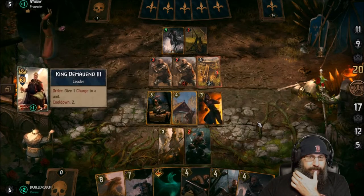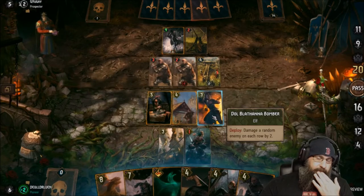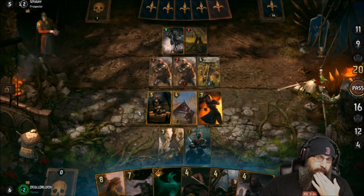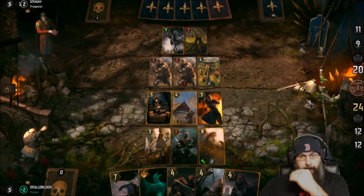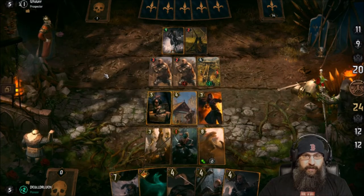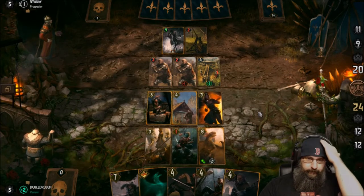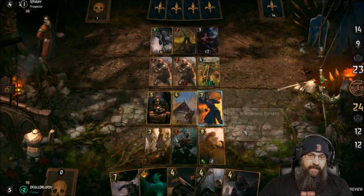Ballista — ouch. That's going to be a problem. It's got two charges on it. Let's place the Synthesis. I'm sure he's going to play an engineer. He gets a ping next turn with his leader as well. We might see something like Sahil. He gets three charges — we'll see if he lines up something like Regis.